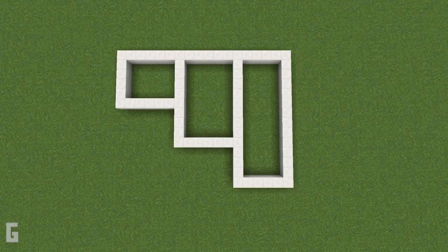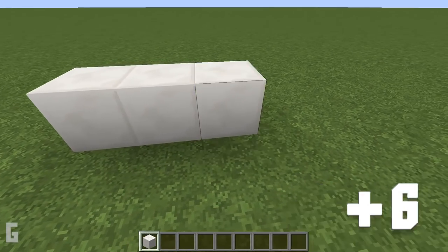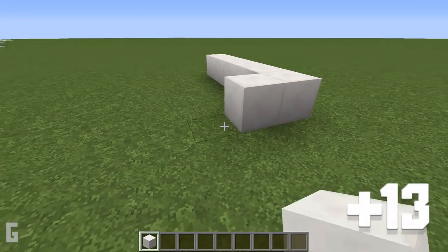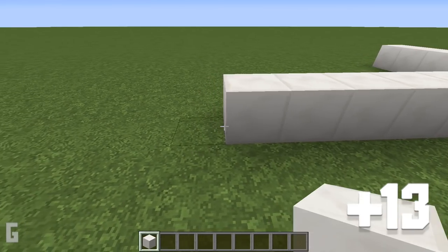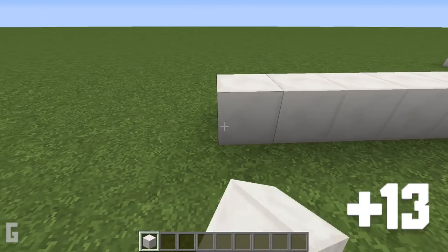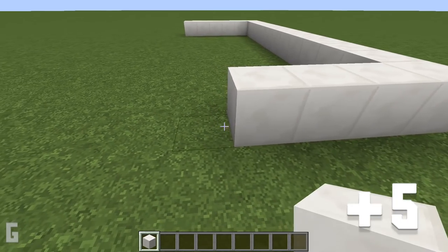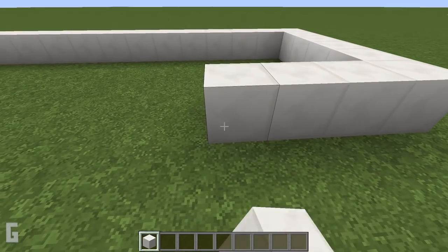Step 1. First let's construct the base to this house. To start let's construct a rectangle. All the way on the right side of the house, place 6 quartz blocks down. Then pivot 90 degrees and place 13 additional blocks next to the end block. Make sure the total length of this new side is 14 blocks long. Then we can pivot 90 degrees and add 5 additional blocks for a total length of 6 blocks. Then let's connect the rectangle back around.